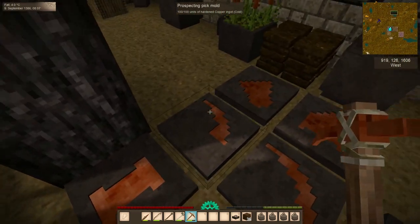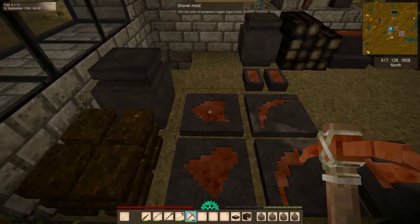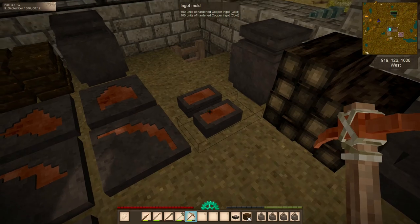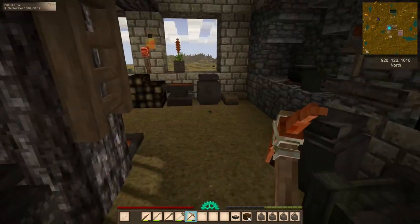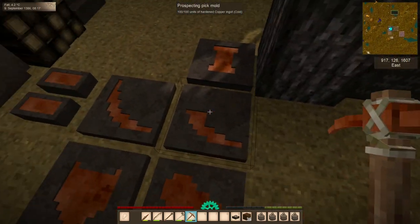We have a hammer, a pro-pick prospecting pick, an axe head, a shovel, and another pickaxe head, in addition to two ingots and an anvil. Today we are going to talk about what to do with some of these — in particular, the prospecting pick.